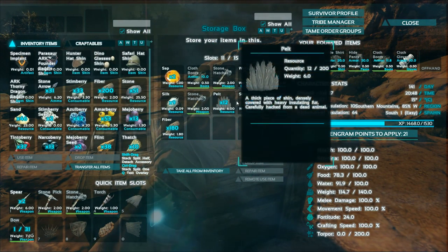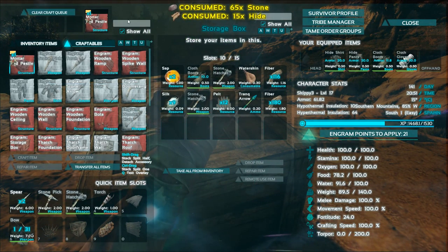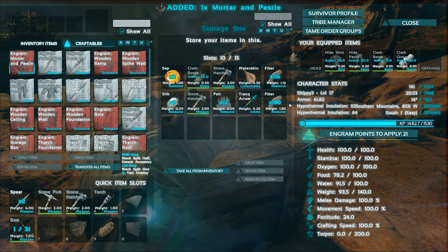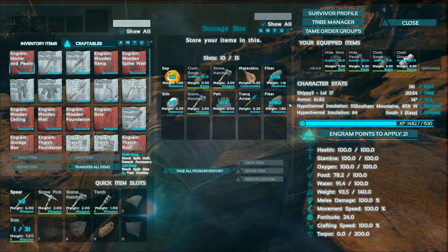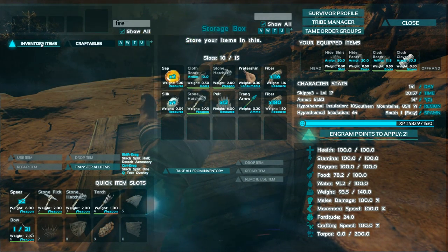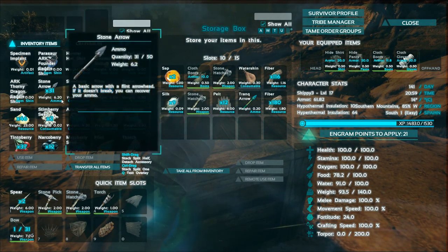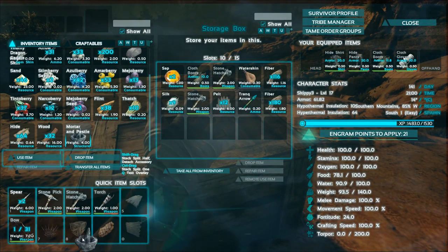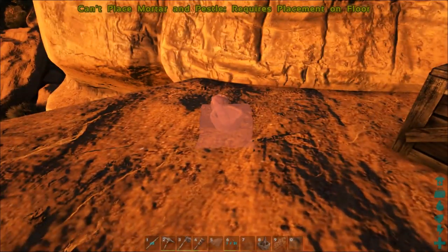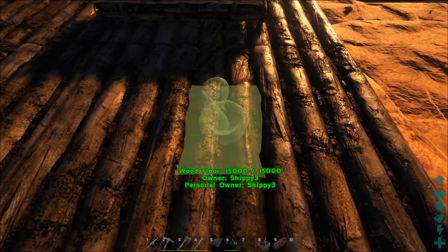I'm going to just make the mortar and pestle first. You guys are probably watching this going, Skippy, what the heck are you doing, man? Here we go, we'll craft that. Get that down first so I can start getting some stuff going on here because I should also have spoiled meat all over the place. So I still need stones and I still need some thatch. I'm going to go and grab that stuff up. I'm going to put this in between over here — it needs to go on the floor. So hopefully that doesn't get destroyed.